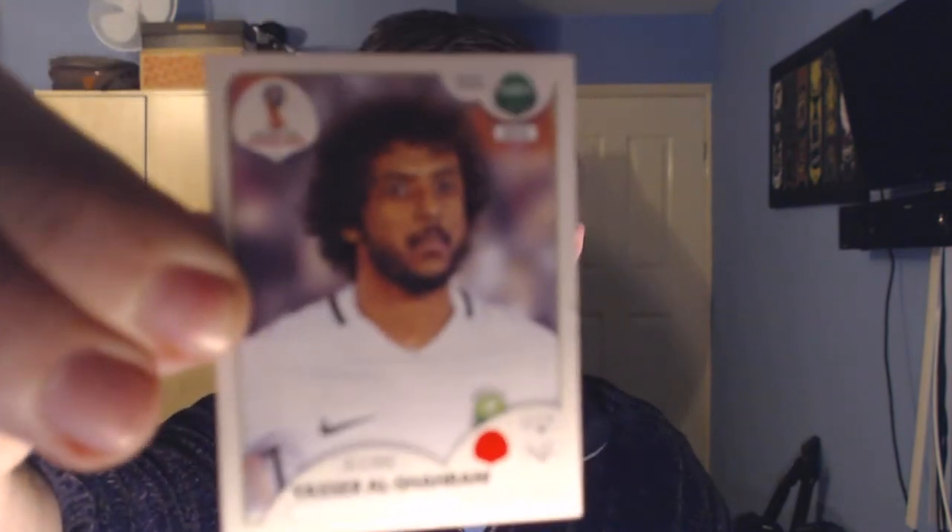We've also got a right back who's a duplicate from my starter pack - it's Daniel Carvajal, one of the best right backs in the world, so that's a swap. Into the second pack now. There's a QR code on the back of one of these. First up is a Saudi player - Yasha Al-Sharani, who plays for Al-Hilal. Not sure if that's a duplicate.